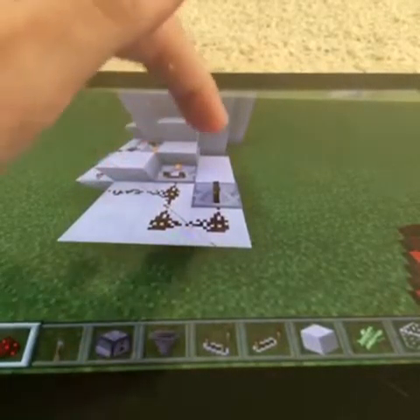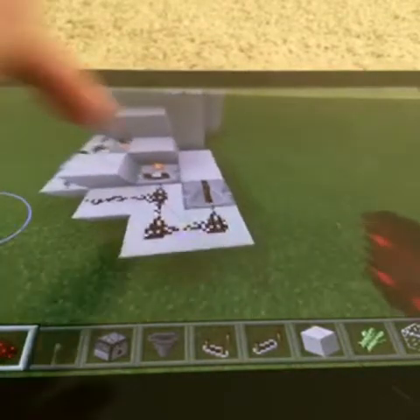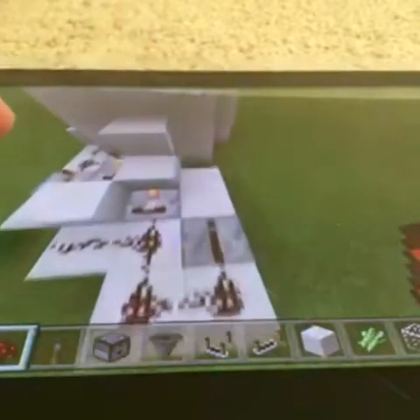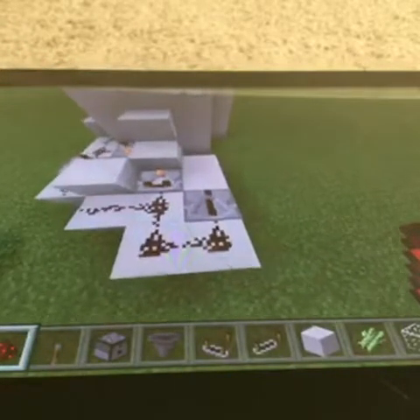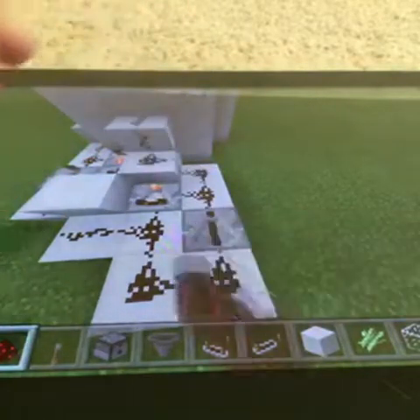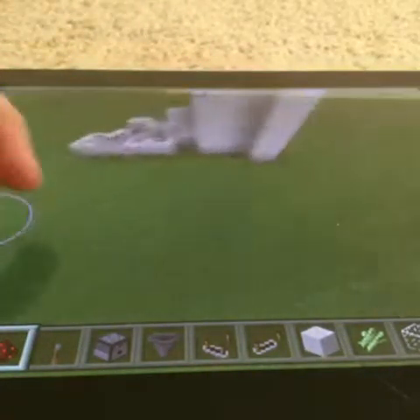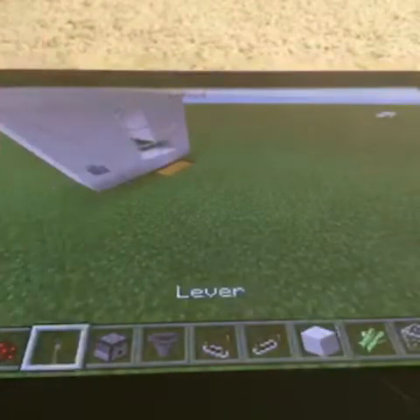Just kind of all around here. Set the repeater to four ticks delay, then place redstone all around there. Next you need to place a lever here.